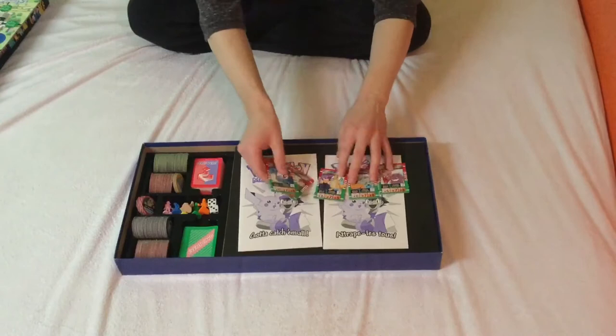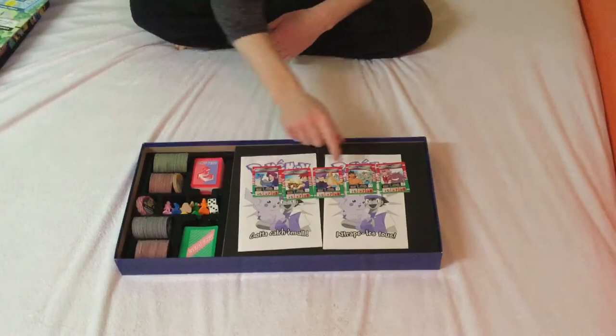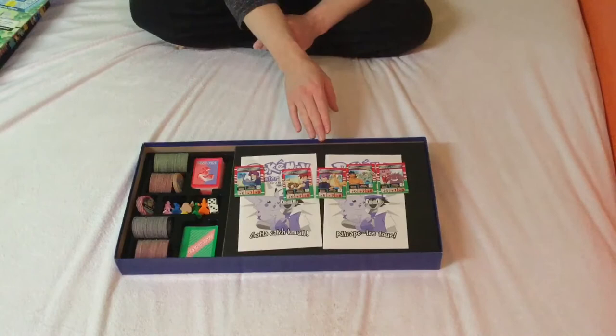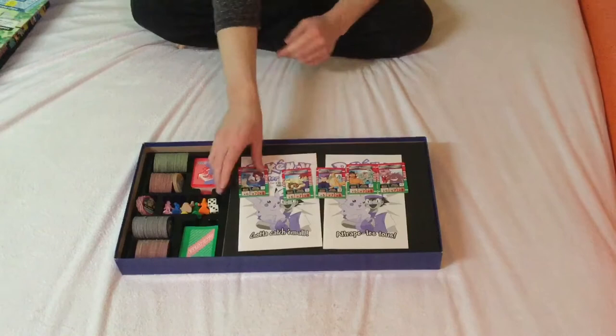When you get to Indigo Plateau, which is the center, there's a chance you're going to face one of these trainers. It's all the people you would expect: Lorelei, Gary, Lance, Bruno, and Agatha. From the looks of things, Gary is obviously the hardest. It seems like Lorelei is the first you fight, then Bruno, then Agatha, then Lance, and then Gary.